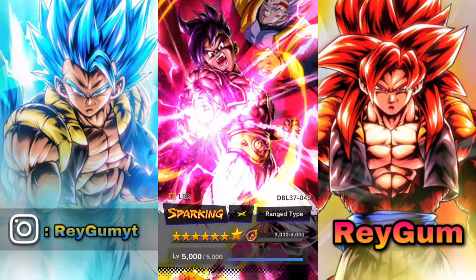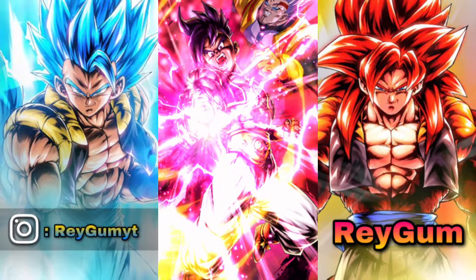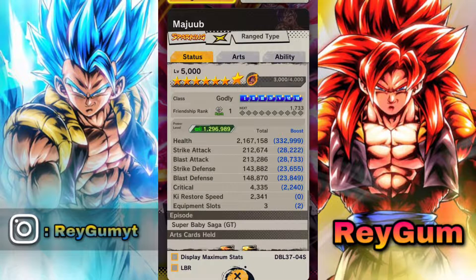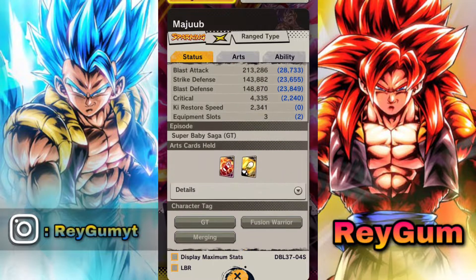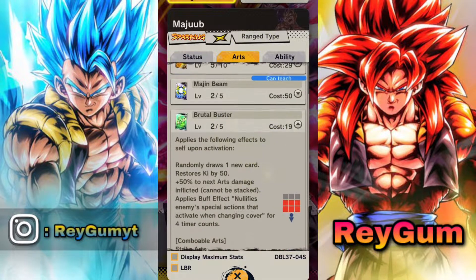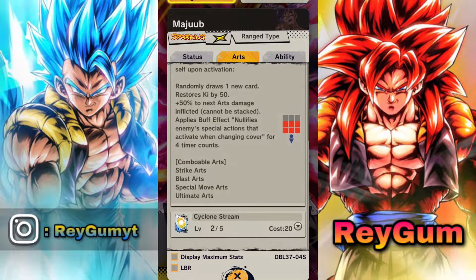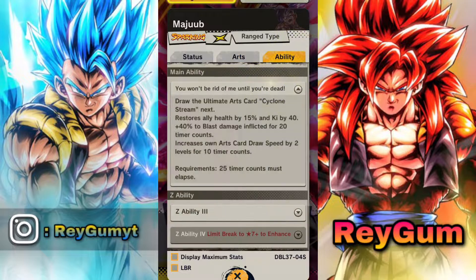I got a copy of Oob when I was summoning on Beast Gohan's banner, and now I have him at 7 stars. I never tried him before — I was only using him on the bench for one or two or three fights. I never got to really try him, so we're gonna see what he's got in this video.